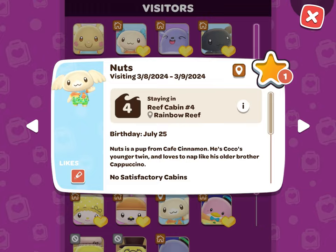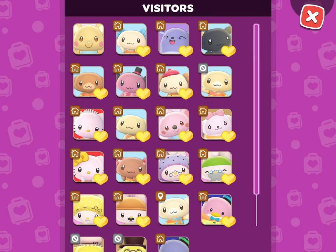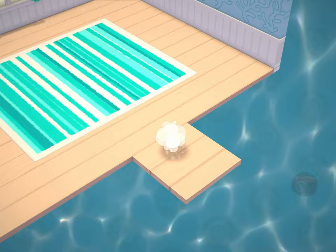He needs to have three pieces of kawaii furniture — we can tell that they're kawaii furniture because of that icon — one toasted almond, and one coconut.